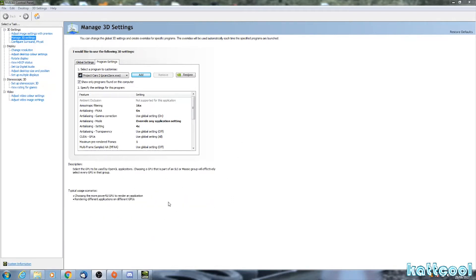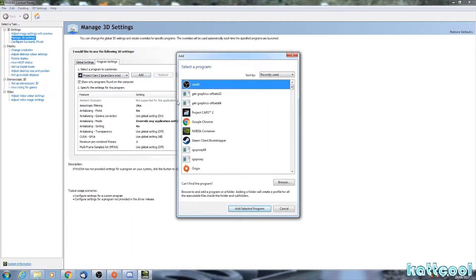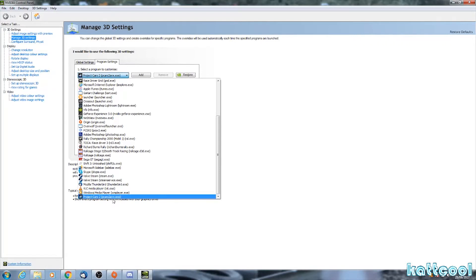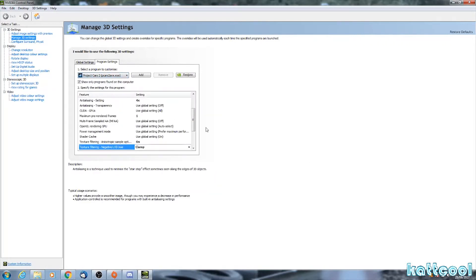We'll start off with the settings in my Nvidia control panel. First thing you need to do is go to 'Manage 3D Settings' on the left, then if you haven't got Project Cars 2 in the drop-down — which you probably haven't — click on 'Add' and it'll come up in the list. Once you do that it'll be in the list, so then you go down and select Project Cars 2.